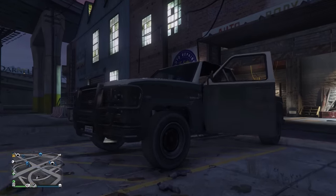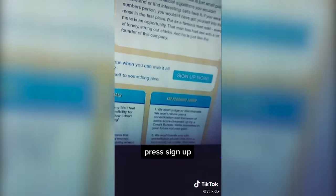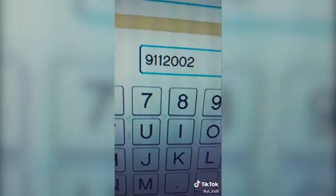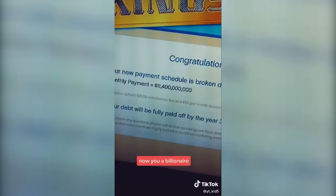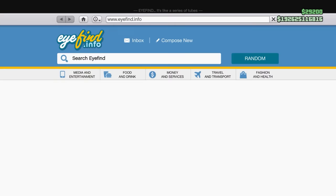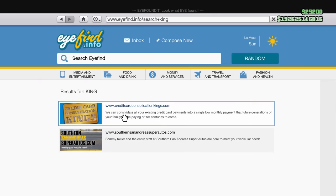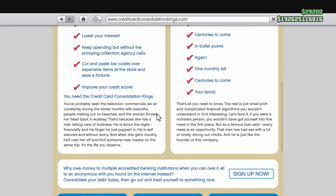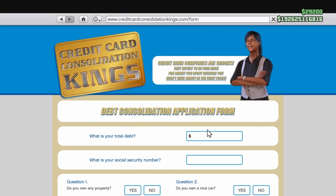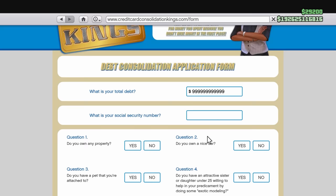This next one: go to the internet, search for 'Kings,' click on this one, sign up, type 99999 — just max it out — then type your social security number, click qualify and boom. I test it: open the internet, click search, search for Kings, click on it, click sign up, type 999 — basically max it out — then social security.